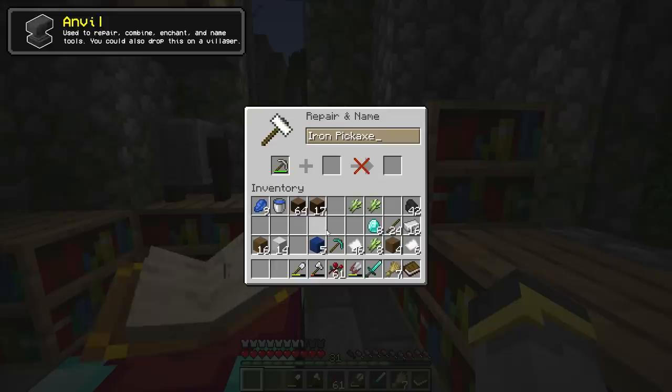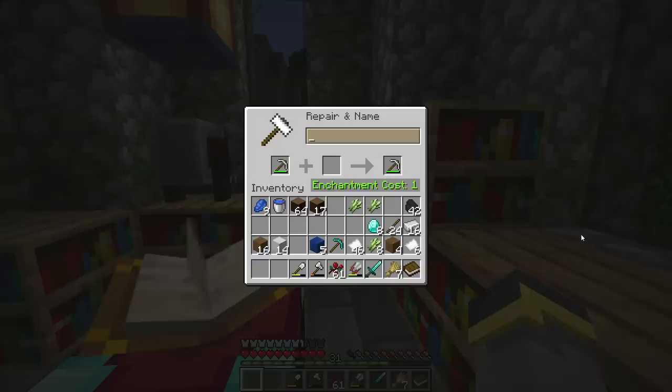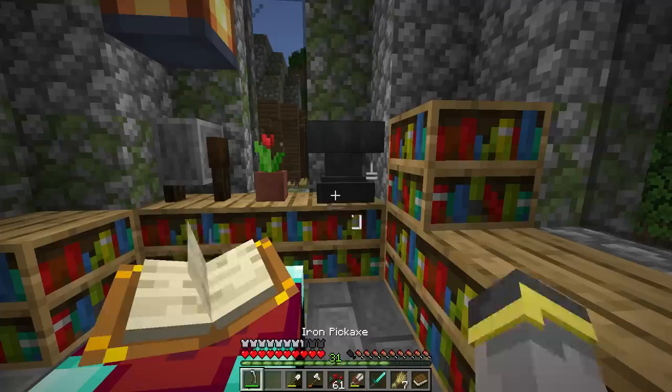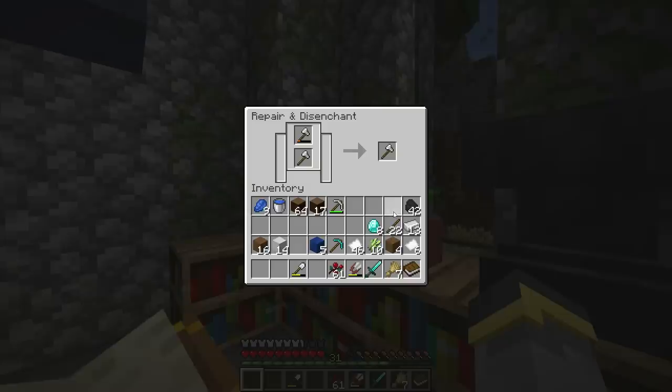The other enchanting option is the anvil. To enchant at an anvil you need enchanted books. For example, an enchanted book with unbreaking could be combined with a pickaxe to give it unbreaking one, at a cost of some levels. Anvils also let you rename tools — though renaming costs one level, which isn't worth it for a bad tool.